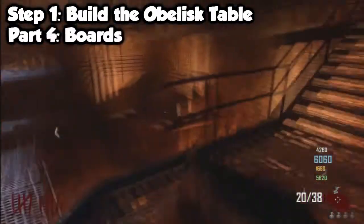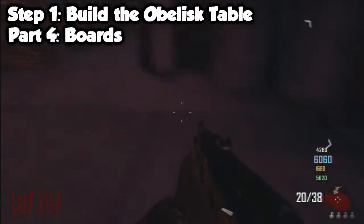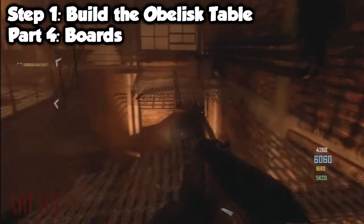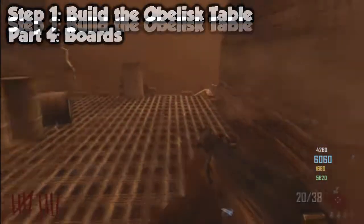The fourth and final part of the obelisk table is a big plank of wood. You can find it easily in the power room — it'll be anywhere around there. If it's not there, you can easily find it in the tunnel between the bus depot and the diner.